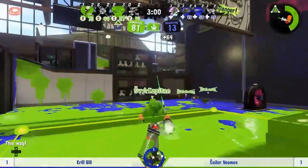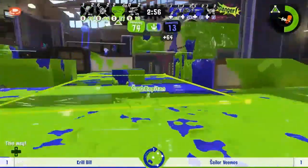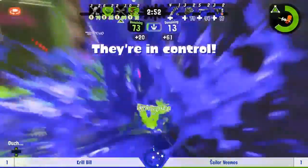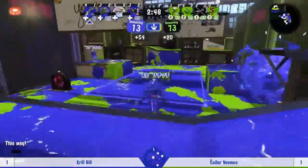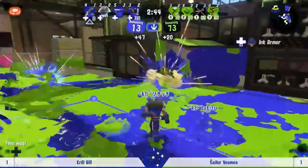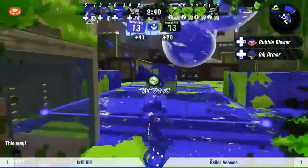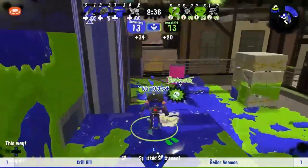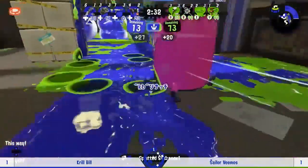Krill Bill perhaps panicking a bit, getting picked off in ones and twos. They do have a fair bit of time left on the objective counter — they're not in any danger of being overtaken. All it took was a bit of patience — the charger has gone down. Krill Bill working through that penalty now, and Natty retreating and letting their teammate handle the Squeltchers — if they'd stayed in they probably would have just gotten splattered.